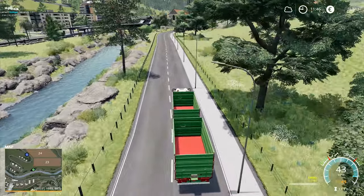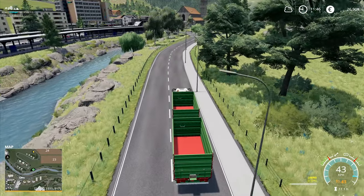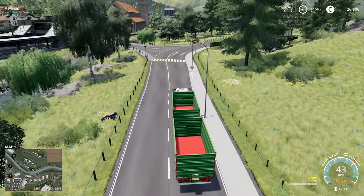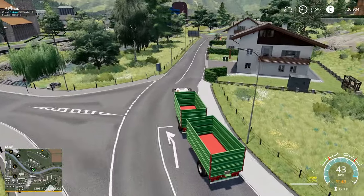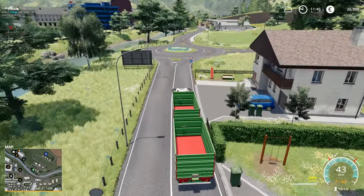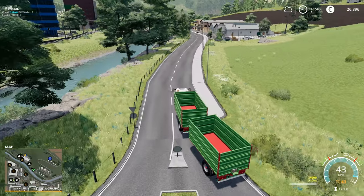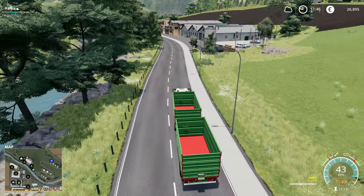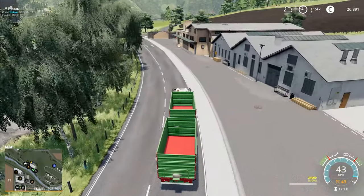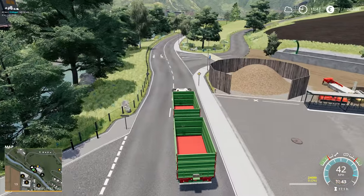I've also got to decide how to mark out the field. I'm thinking we will try and do a track up across - we did discuss this previously and I think we will. We'll have a track up across the field going from our yard at the bottom right up across, so we're cutting up across and then we've got a straight line to the BGA. However, counter to that argument is we're now using the BGA silage clamp - we're not using the silage clamp back at our place.